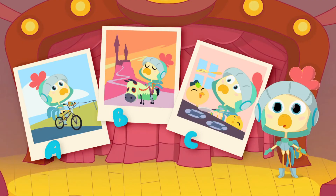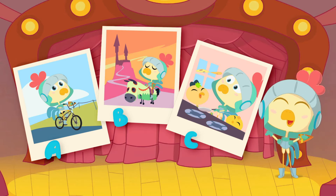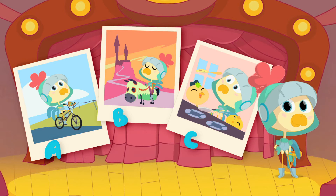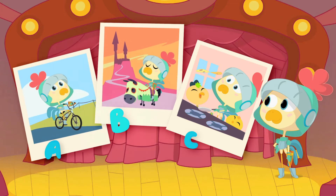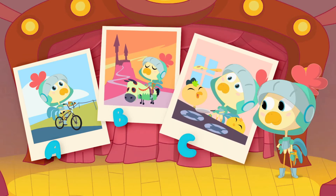I'd like to create a story with a hero who will be played by me and brave characters in an extraordinary world. But I can't decide which of these three stories to use. So friends, which story should he choose to become a hero? Story A: Sir Rooster learns to ride a bike? Story B: Sir Rooster saves a princess trapped in a castle? Or Story C: Sir Rooster makes pancakes for his children?